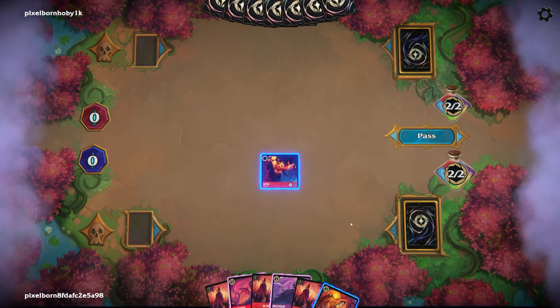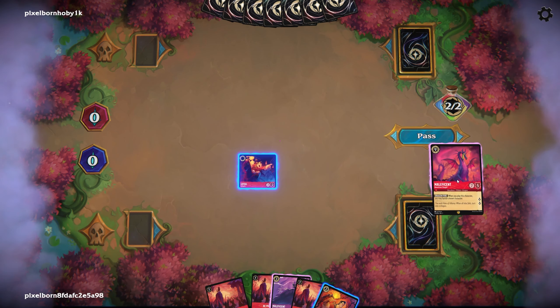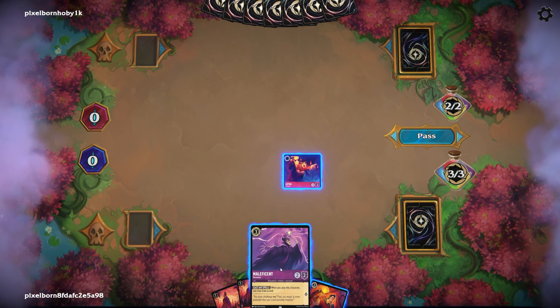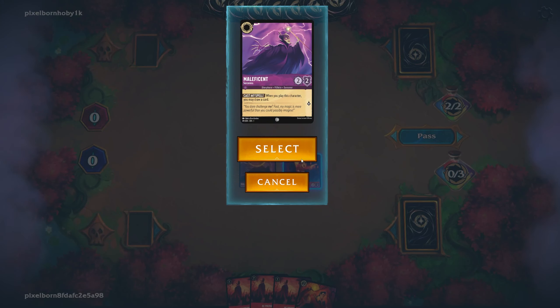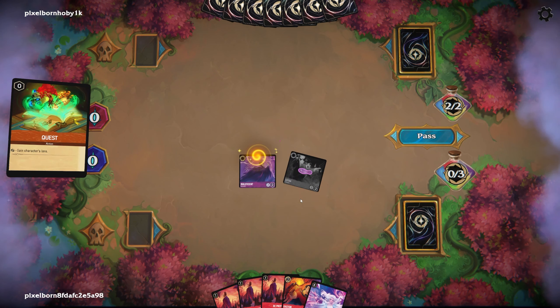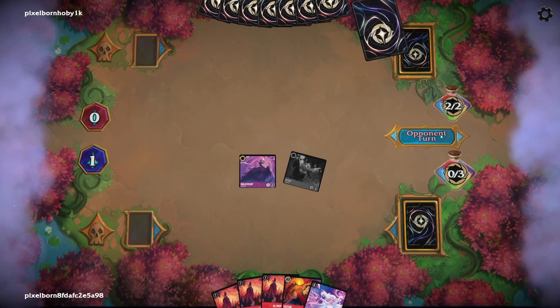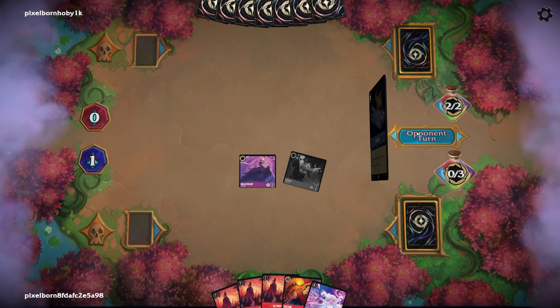Alright, so they're playing Bell. We got Gaston! Let's pitch the Maleficent into the Inkwell, and I think we're going to play the Maleficent. Because we get to draw a card — actually we just get to draw. We will quest. First quest on the board. Nobody can play like Gaston. I think next turn we're definitely going to be putting down Gaston.